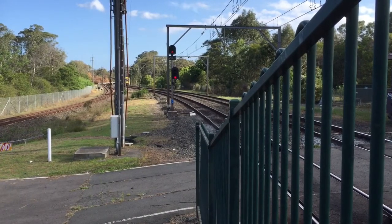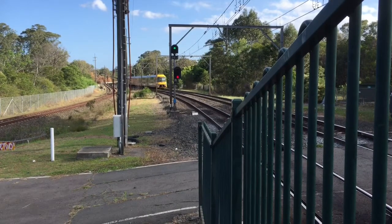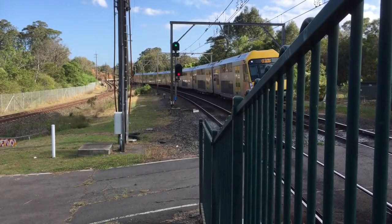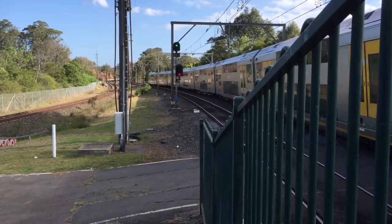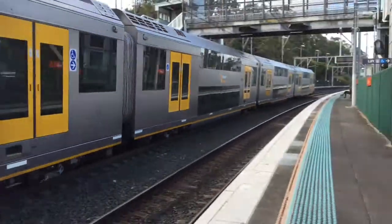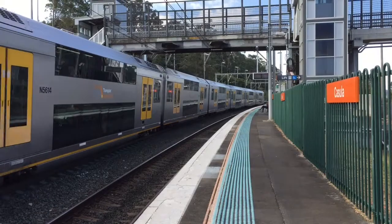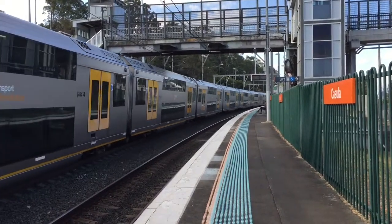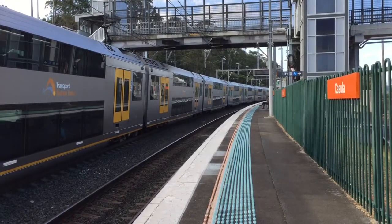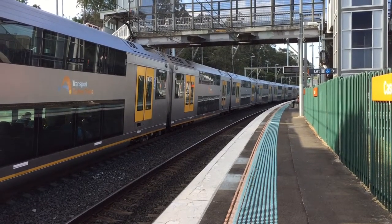We have a Waratah arriving onto Platform 1, City Circle via Granville service. Waratah Set A14. Now departing Platform 1, City Circle via Granville service.